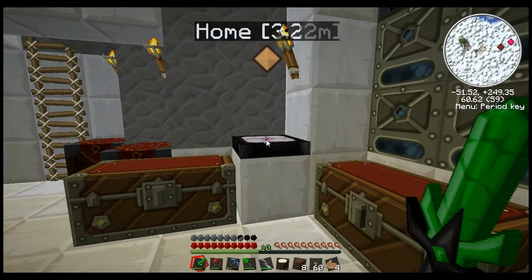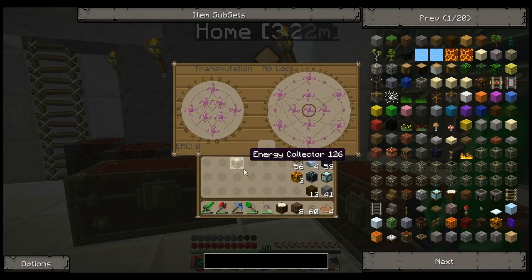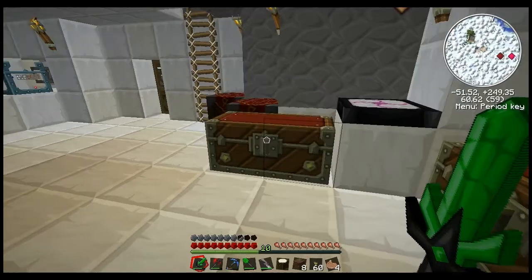We can actually teach this to our transmutation table, just to give you an idea of how much that's worth. I think that's like two uranium's worth - yeah, because uranium's like 49 and that's 82. Might sacrifice some uranium actually.